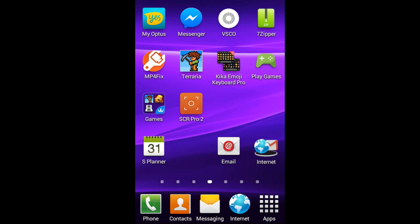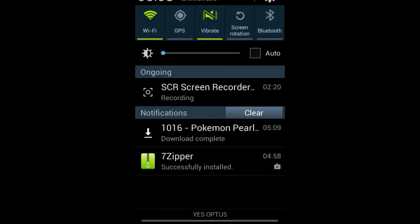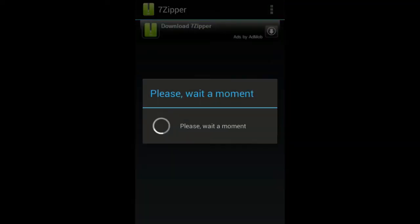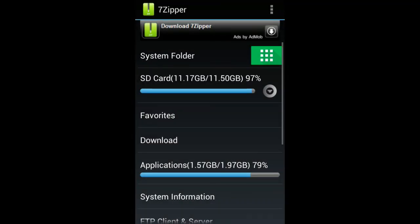Once you've done that, you want to get an app called 7Zipper, which will be in the description as a Google Play Store link. And this does only work on Android — this doesn't work on iOS. If you have an iOS device, I'm sorry, this doesn't work for it. But I did do an iOS video where I show you how to get the DS emulator — I'll put that in the description as well.